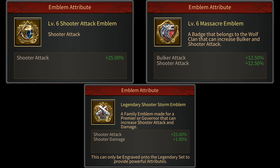Then there are emblems. For the five legendary pieces that you have you'll be using the normal shooter attack emblem, the storm shooter emblem that gives you 25% shooter attack, and two duo emblems that give you 12.5% each.